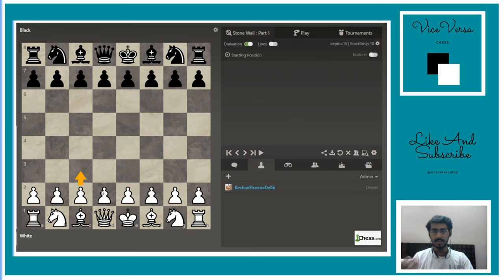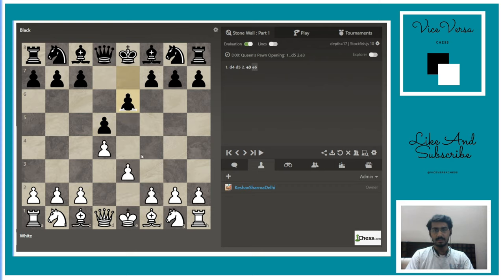The second topic is the different ways to achieve this setup. The pawn chain is c3, d4, e3, and f4. You can achieve it in various ways — you can even play f4 first with the Bird's Opening and then transpose with d4, e3, and f4. The most general line is d4, d5, then e3, e6, f4, or knight f3, bishop d3.